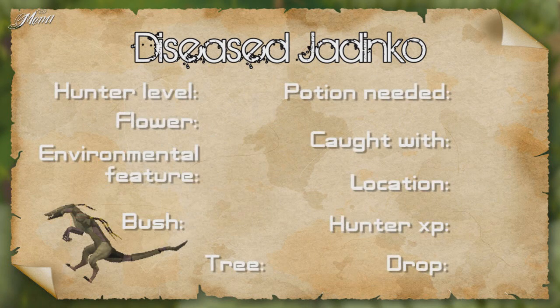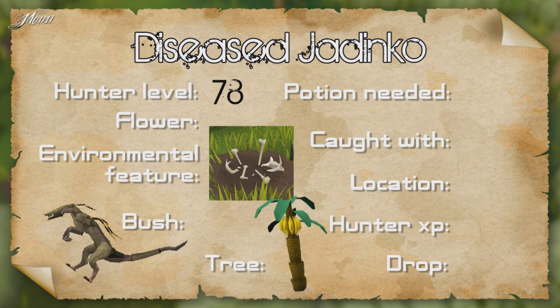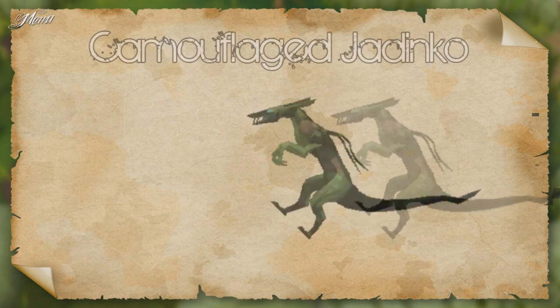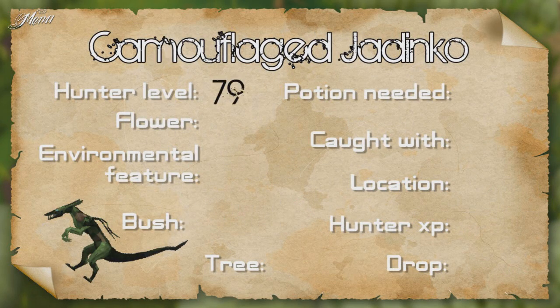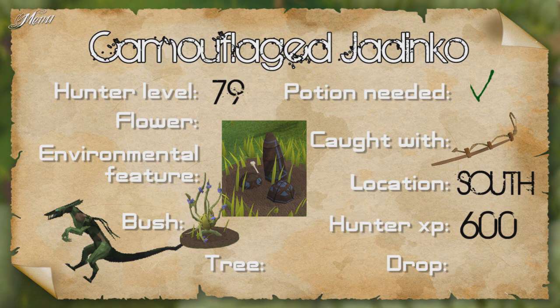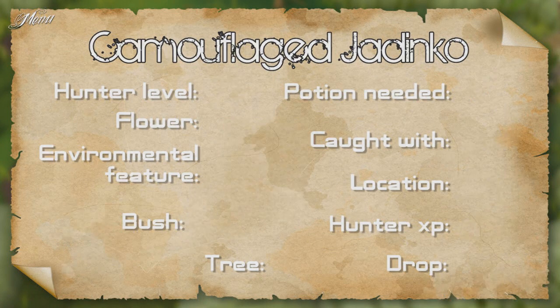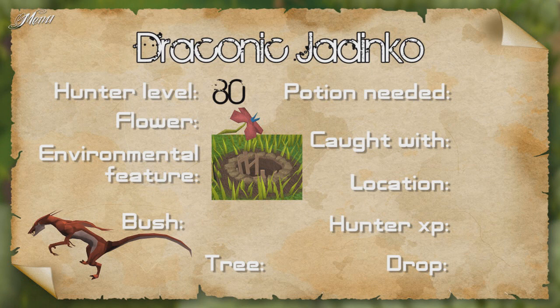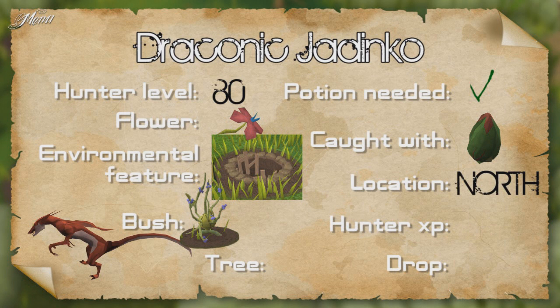The diseased Jadinko requires 78 Hunter, a boneyard and a banana tree. Caught using tracking in the south camp, gives 580.5 XP and drops a corrupt vine. The camouflage Jadinko requires 79 Hunter, standing stones and a lurchberry bush. Requires the Juju hunter potion. Caught using tracking in the south camp, gives 600 Hunter XP and drops a striped vine. The draconic Jadinko requires 80 Hunter, a red flower, a dark pit and a lurchberry bush. Requires the Juju hunter potion. Caught with a Marasa Maw trap in the north camp, gives 525 Hunter XP and drops a draconic vine.